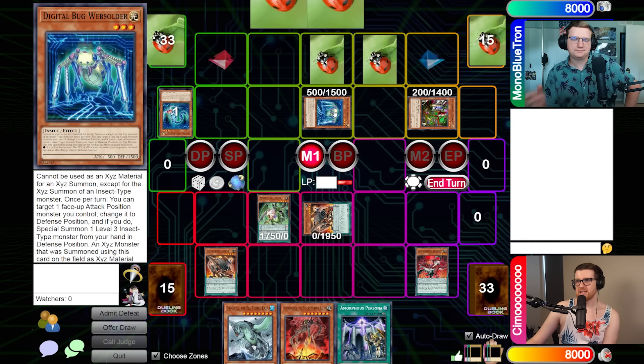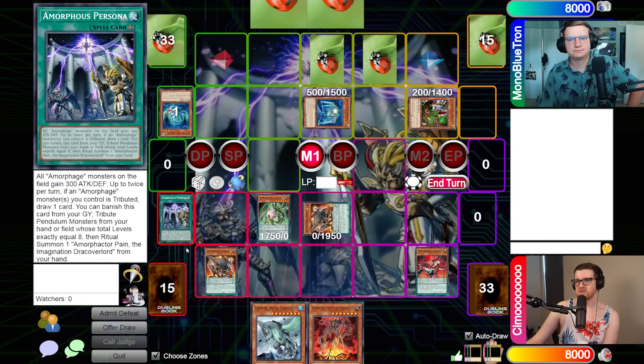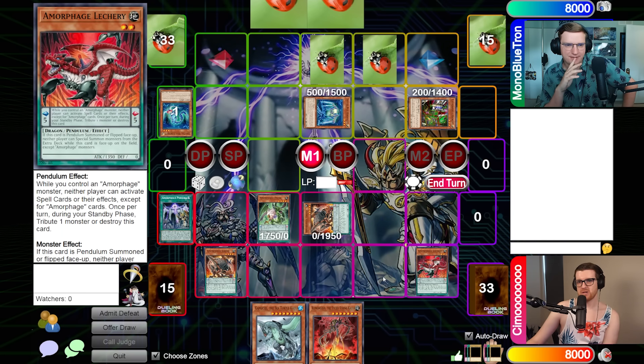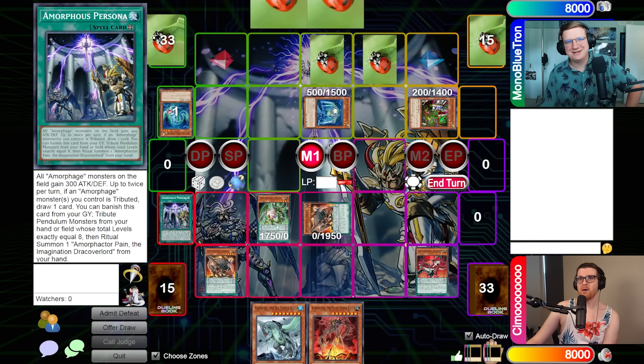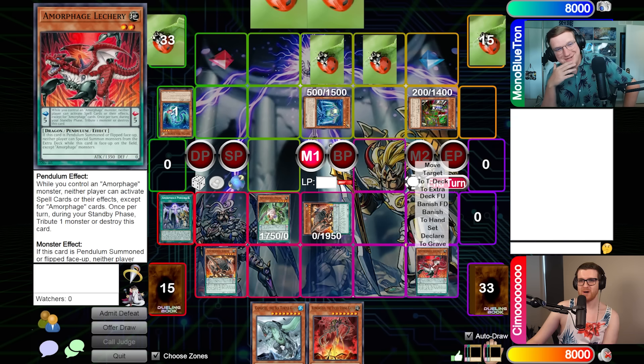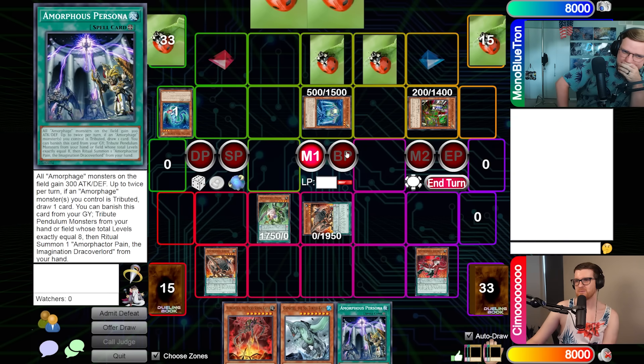I can activate Amorphous Persona — oh, that's a real problem. Actually, I cannot activate this. It's not an Amorphage card, it's Amorphous. How could they mess that up? So we actually cannot activate this, it goes back to hand. That kind of blows. How are we going to take these things out? I'm going to give you Gadarla over your Electromagnetic Bagworm.